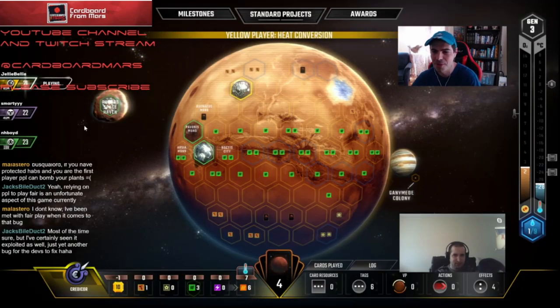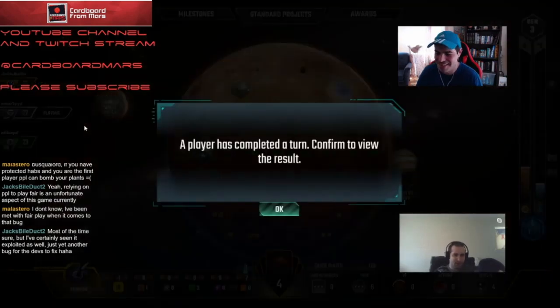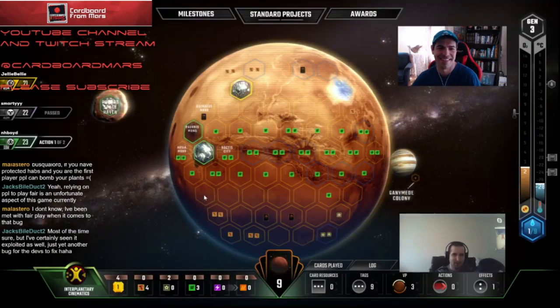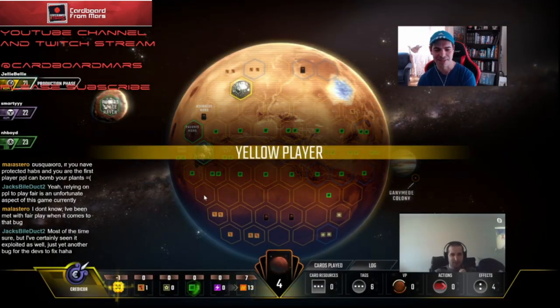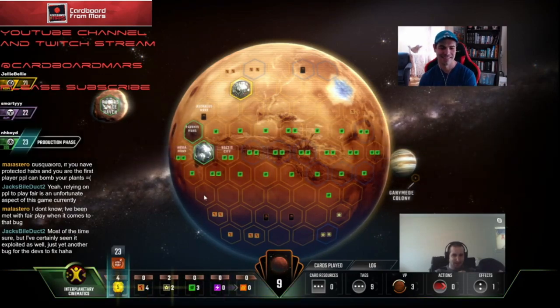The one that takes your steel — Scarfman? Just losing one steel production isn't devastating. It doesn't sting as badly. The Scarfman isn't worth a point either. And it doesn't have a Jovian tag. That's why Mining Consortium is just that ridiculous. I feel like that card could cost 15 or something. Mining Consortium, probably 16 to be fair.